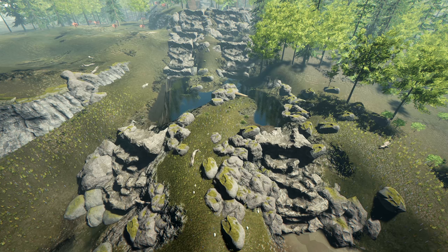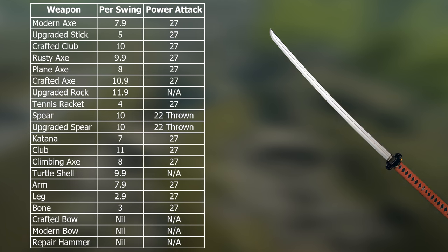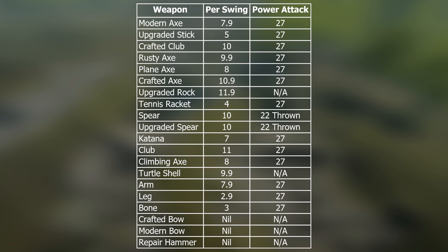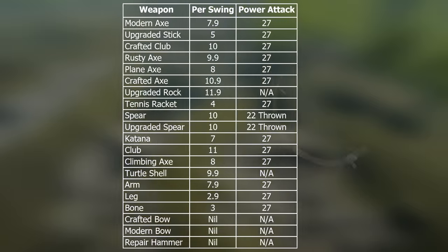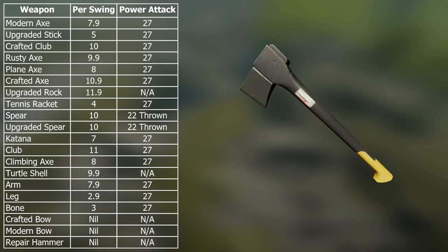One of the most important things to consider when upgrading a weapon is stamina usage. Every swing costs stamina, and if you're using a stamina-hungry weapon that doesn't do much damage, you're making the game harder than it needs to be. The biggest reason not to rely on the katana is that it uses 7 stamina points per swing, while the tennis racket uses only 4 and can do more damage. All weapons use 27 stamina for power attacks. Spears when thrown always use 22 stamina. Crafted bow, modern bow, and repair hammer use no stamina. The modern axe is the highest damage weapon per stamina cost — it uses slightly more than the katana yet can do nearly three times the damage.